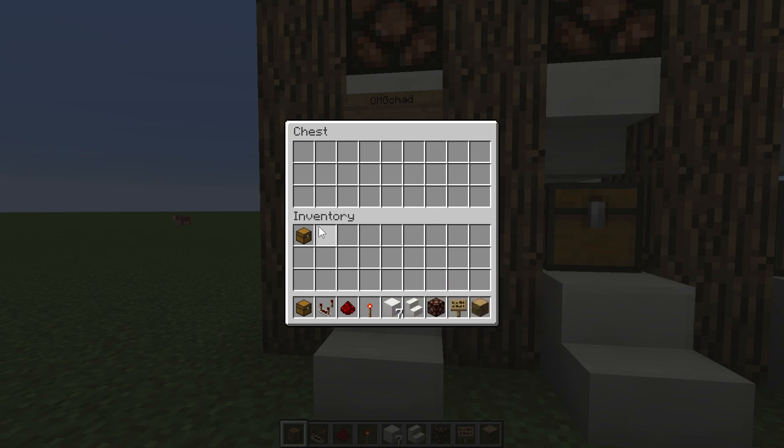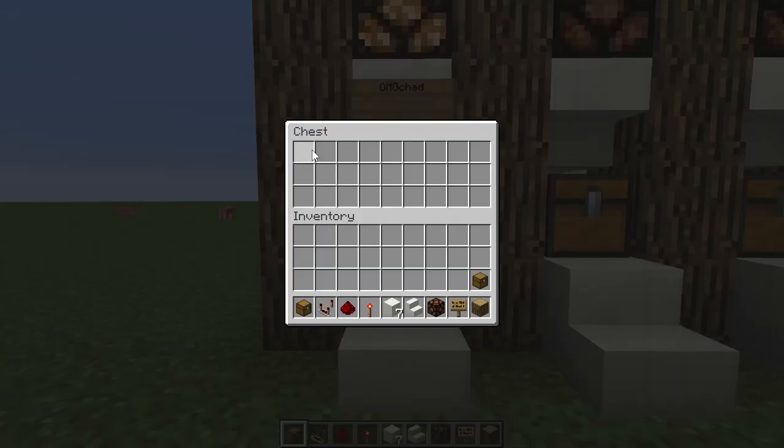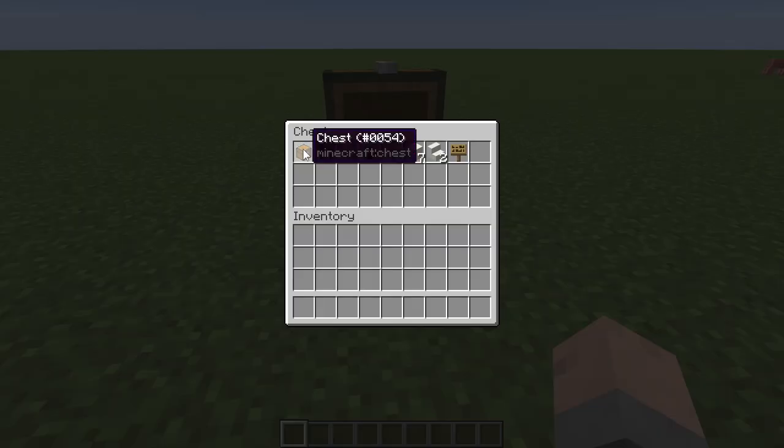It has a handy little light above the chest which lights up when an item is in it and goes out as soon as the item has been removed. All the items that you will need are a chest,